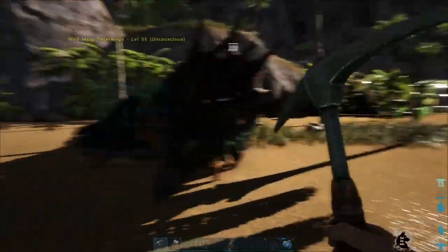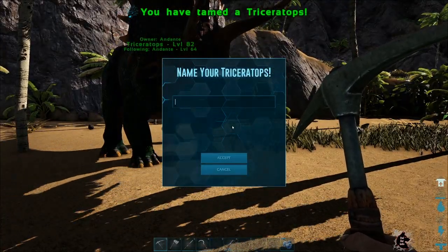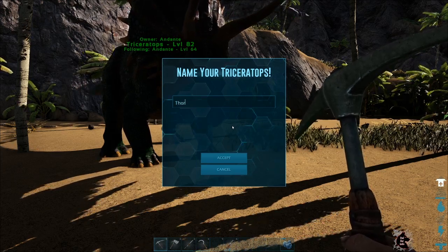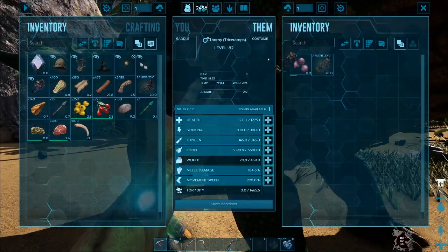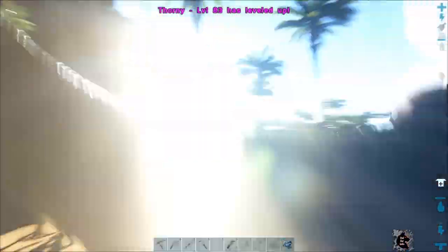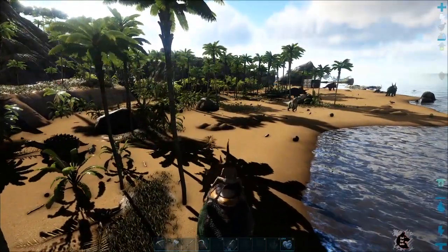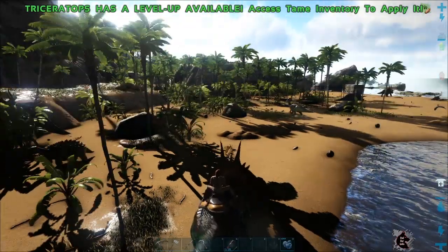It looks like it is ready and it's also very happy. I'll name it Thorny. Triceratops is a genus of herbivorous ceratopsid dinosaur which appeared 68 million years ago. It can take down trees very easily and it gathers mostly thatches.